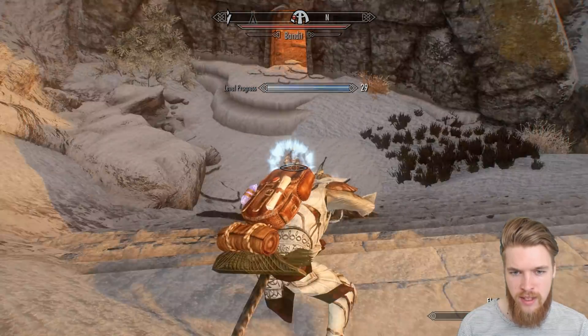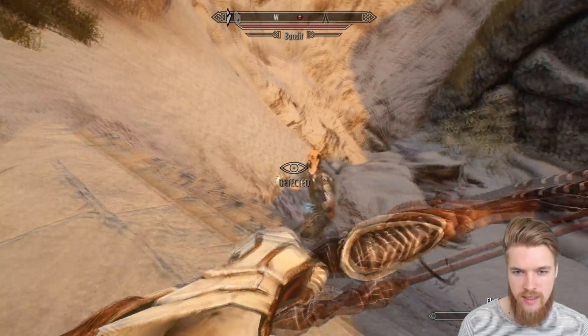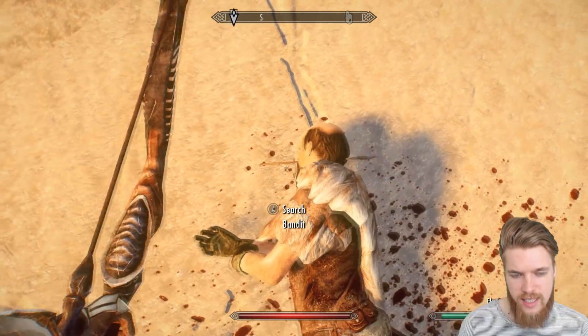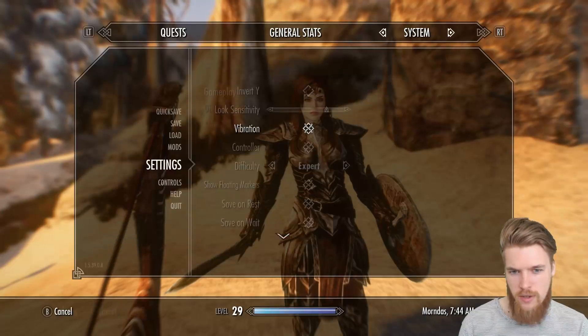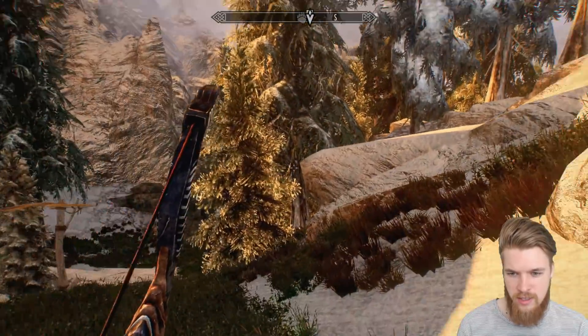There's another guy here — that ward will not protect you! Oh, I missed. He spotted me. Look at this arrow going straight through his head. I'm on expert difficulty, so I'm surprised they died so quickly.